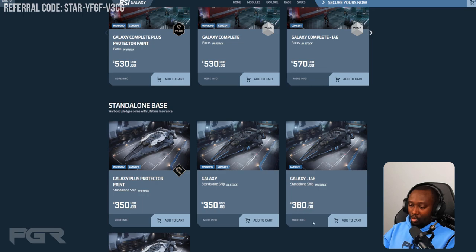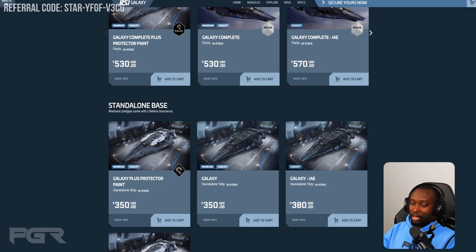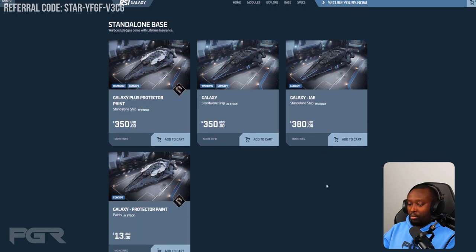I personally picked up the base without modules, intending to get the modules in-game rather than spend extra money on them now. I love the look of the ship and the RSI design language. If you're looking for a ship you can turn into whatever you need at any given moment — mining, freighting, operations, or future manufacturing — this is that swiss army knife vessel. I think it's a great ship whether you get it in-game or pledge for it.